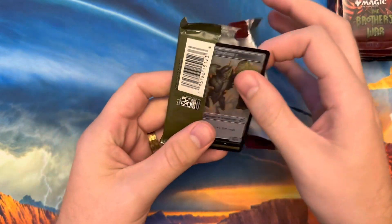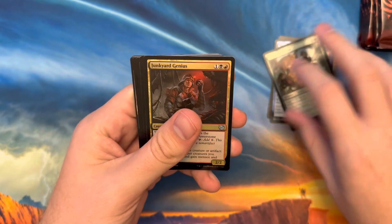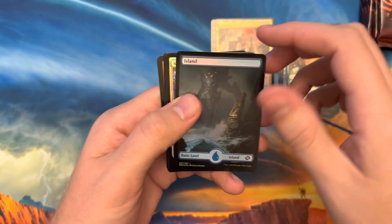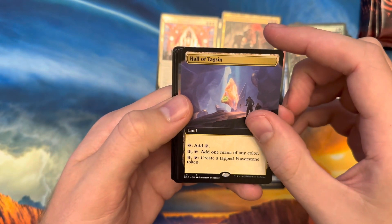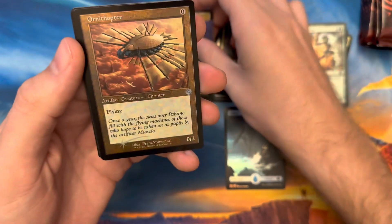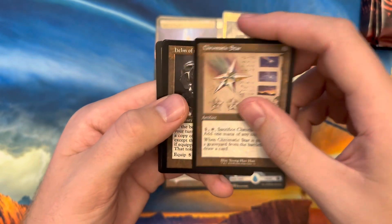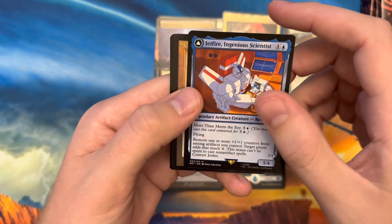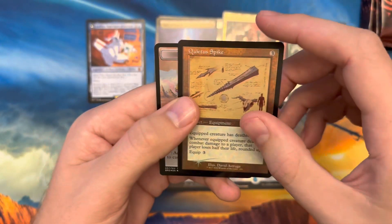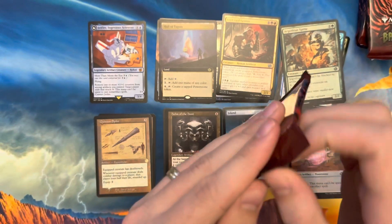The arts look awesome, the concept, the plan — awesome. But I've been struggling to get anything big in this set. Pack one: commons, uncommons, we got our land, a foil rare Kayla's Command, Hall of Tagson, and Terra Ballista — both borderless rares. Our first rare retro is an Ornithopter, and we have the Chromatic Star schematic. Helm of the Host — that's a good one, not foil but we'll take it. Jetfire, Ingenious Scientist, Quietist Spike schematic, and our construct token. Pack one wasn't a bad start — schematic foil and Helm of the Host.